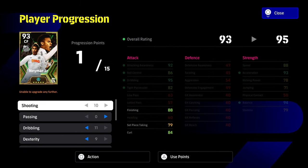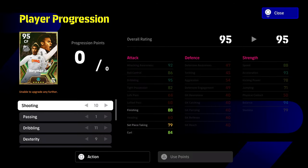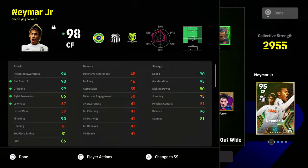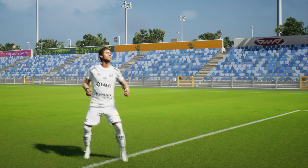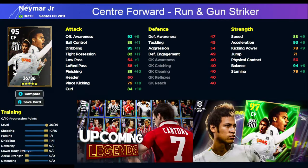This is the card build we actually decided on because we are going to be playing him as our main striker on our road to glory and free to play. The first build is going to be your traditional center forward run and gun. It's 10 into shooting, one into passing, 11 into dribbling, nine into dexterity, and then the lower body is nine as well. That is going to give you an absolute insanely good player.